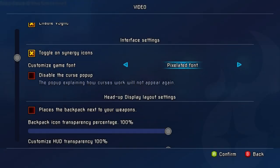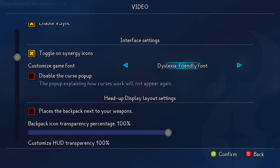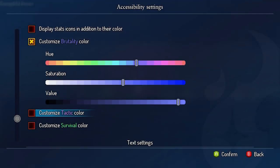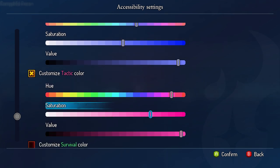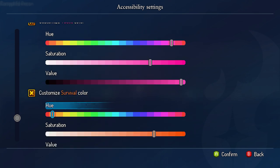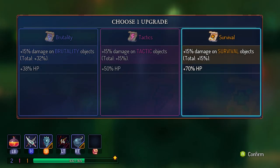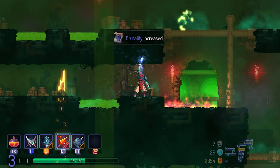There are now a ton of options around text and colour. We have multiple font styles to choose from, including pixelated and dyslexic friendly. Text size can be changed, and you can alter the font colour too, as well as the colour of the stats — by stats I mean brutality, tactics, and survival — which will no longer be called red, purple, and green anywhere in the game. We are allowing players to choose the exact colour they want for each stat with really fine customisability. This will affect the colour of the text of the stat, the UI icons, and the aura around items in-game. There was a lot of work that went into this part of the update.